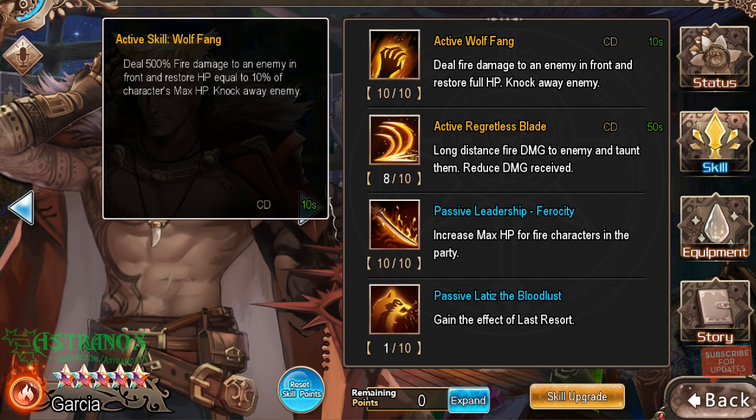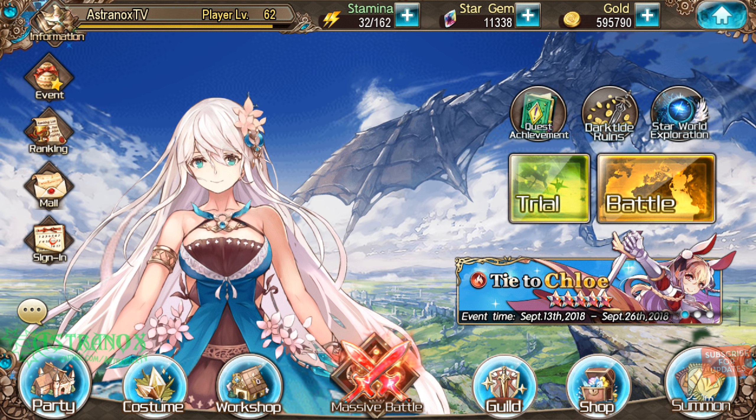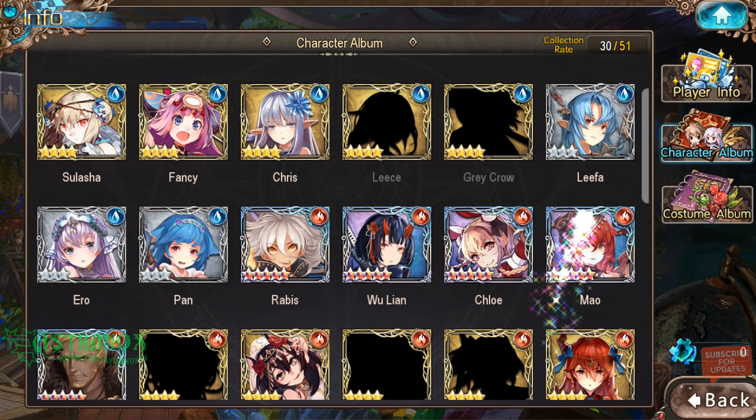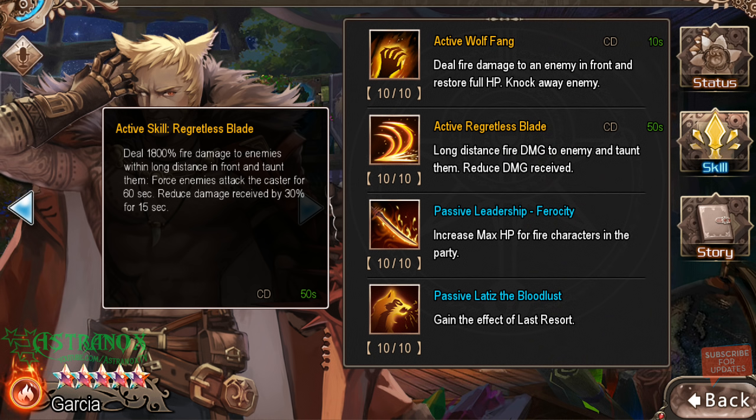You can run him with no healer in a lot of cases. I'll go show you the ultimate when it's maxed out. His ultimate skill deals 1800 fire damage to enemies at long distance in front, taunts them forcing enemies to attack the caster for 60 seconds, and reduces damage received by 30% for 15 seconds — so this is a nice damage reduction. It also forces them to attack him for a full minute, with a 50-second cooldown.